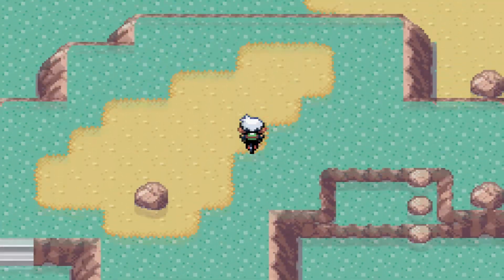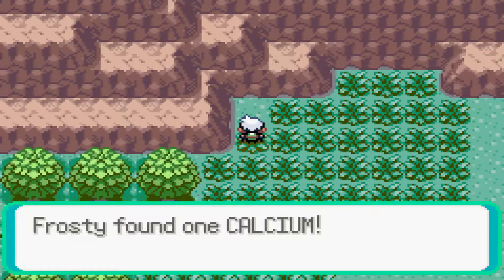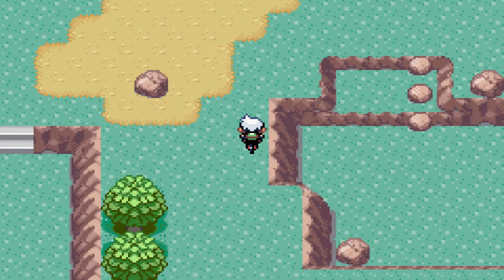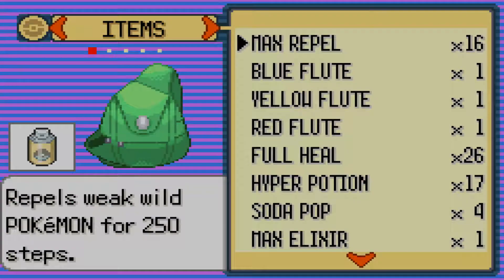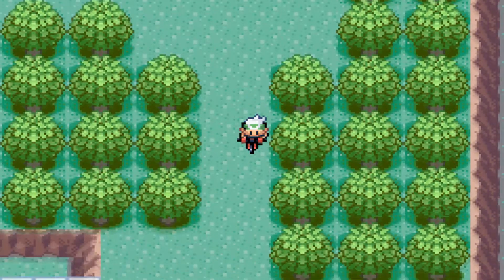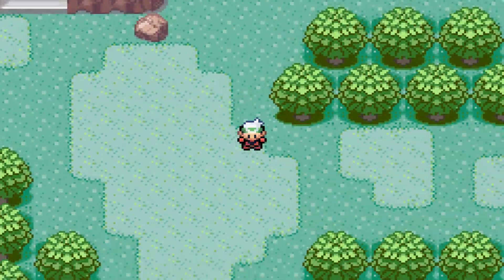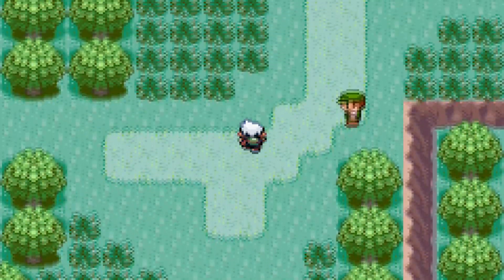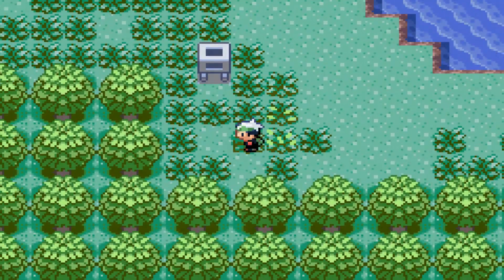Finally in Area 6, you have a 5% chance for Hoothoot, 10% for Ledyba, 30% for Natu, 10% for Sunkern, 5% for Pineco, 30% for Teddiursa, 5% for Houndour, 5% for Miltank, and using Rock Smash gives you a 100% chance to get the best Pokemon in all of Pokemon - Shuckle. Everyone's always thought about using Shuckle's defense and special defense with that one move where you swap attack and defense, giving you huge attack stats, though it already had garbage health to begin with.